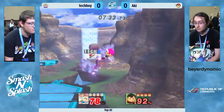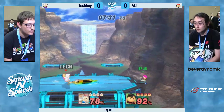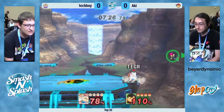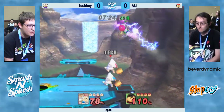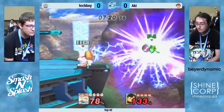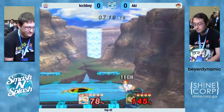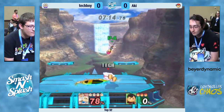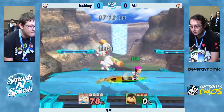Right now they're just going at it near the ledge. A nice back air is going to separate Popo and Nana — Nana is way out there. The ice block actually saves her, and Tech Boy is able to turn it around. He's got an edge guard situation. Can he finish it? Double back air, not quite enough, but no jump for Ness. Aki's going to need to try to recover from horizontal or a little bit above, or else those ice blocks can rain down and snipe that out. That angle is very difficult for Ness.